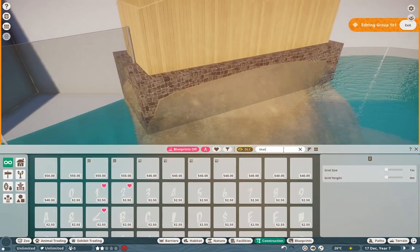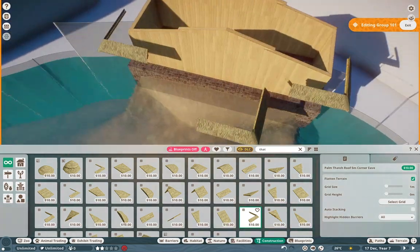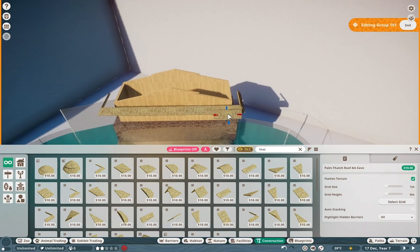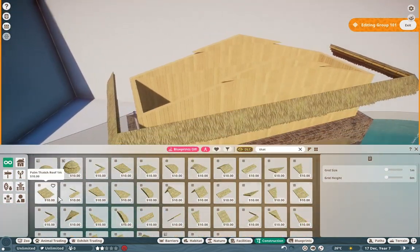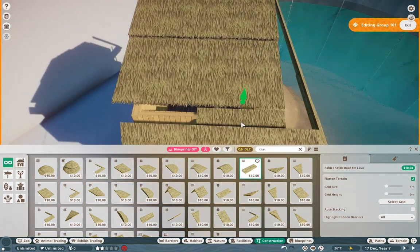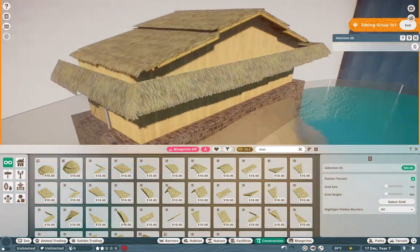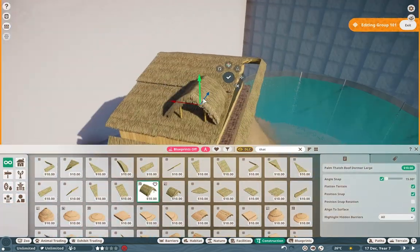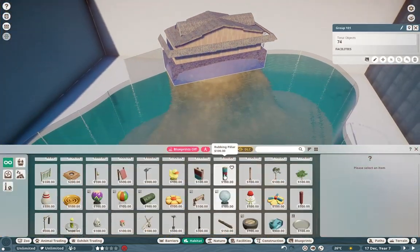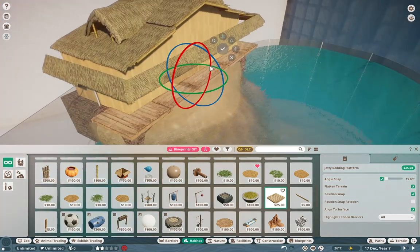I use some of Nick's custom palms, a lot of his Africa pack, and ZZ's corals — it all culminates in such a beautiful build. I didn't really have too many high expectations going into it, but it turned out amazing in the end. I think this is my best build in Planet Zoo yet — it just turned out so beautiful.